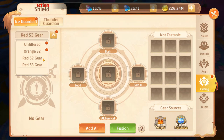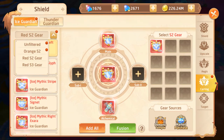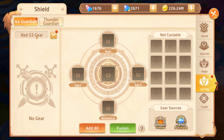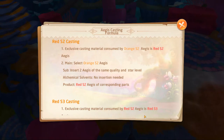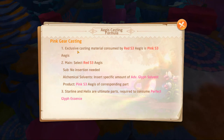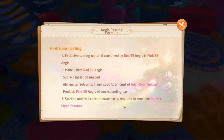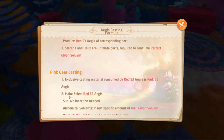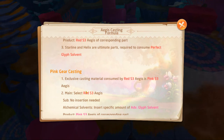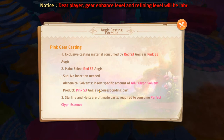If you go unfiltered and want to make a three-star piece, it looks like three two-star red Aegis pieces are needed to make a red three-star Aegis. You'll also need advanced solvents. Interestingly, it looks like you don't need three red S3s — it shows no insertion needed — so all you need is the advanced solvents to make a pink S3 glyph.